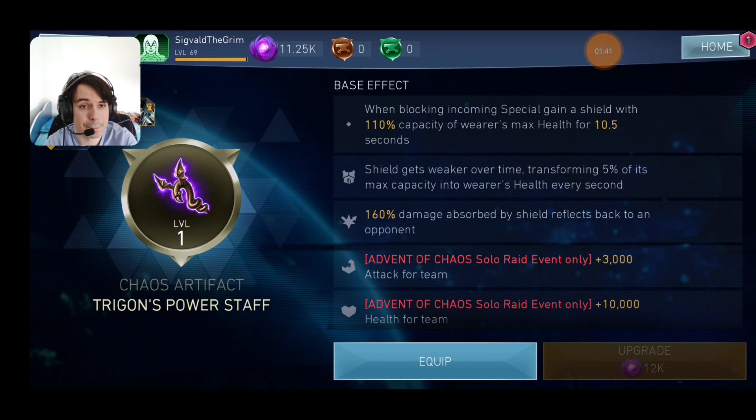At the same time, some of the damage absorbed by the shield — if you get hit again while the shield is active — is going to be reflected back to the opponent. So you don't take damage because you've got a shield up, and the opponent takes all the damage back. This is kind of a combination between the Cosmic Staff, the Nightmare Batman passive, and quite a lot of healing mixed in there.